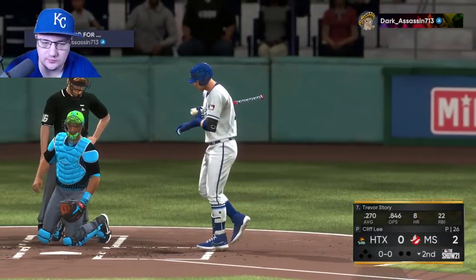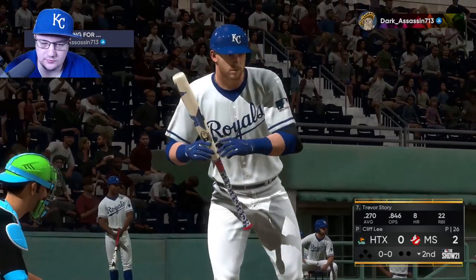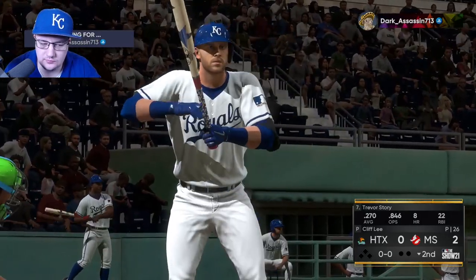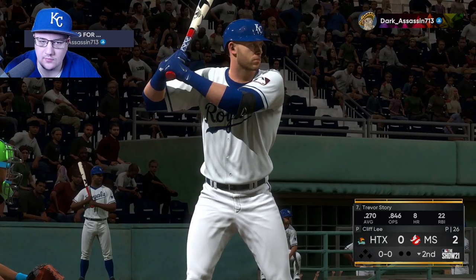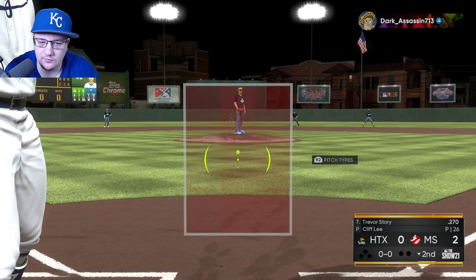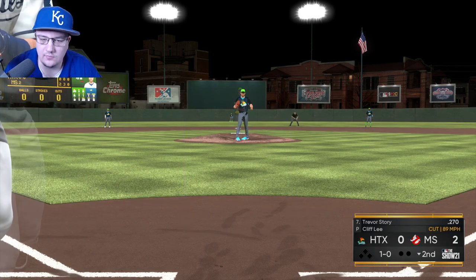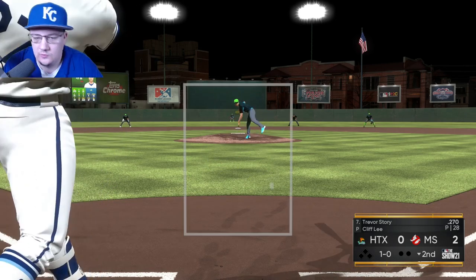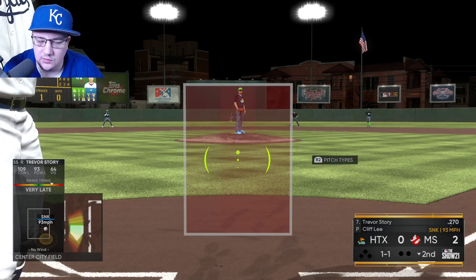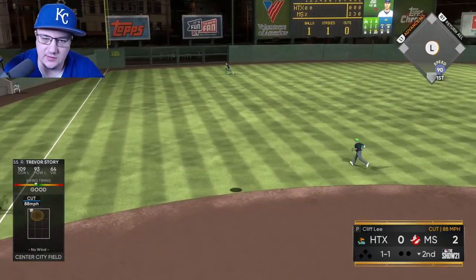Trevor Story is coming up here. I've really liked him a lot this year — he's got 99 defense and 99 reaction for me right now, his arm strength is going up, and I've got him at Parallel 3. He's been excellent at shortstop. I was using Wander Franco for a bit, but he's not nearly as good defensively. Also, there's some channel stuff to talk about regarding that video measuring the frames of every swing — every swing is four frames, which is pretty mind-blowing.